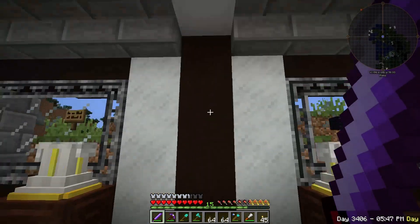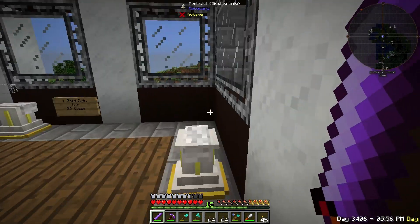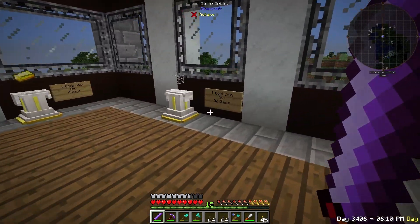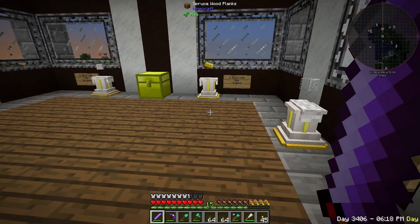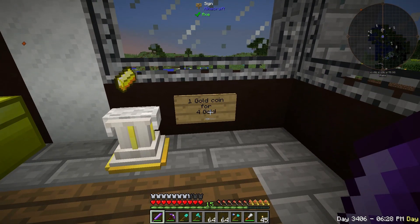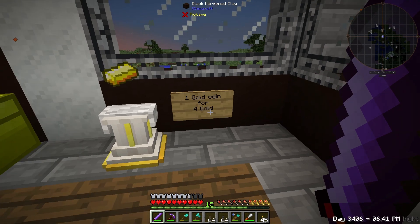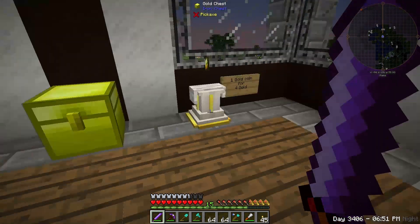Up here — if we go up, these are the elevator blocks. I did take out the ladders. We hit spacebar on the block and it goes up; hold shift and it'll go down. Up here is where I'm buying things. I have two empty spots. This is all just really grindy stuff for me that I don't want to get myself, but I'll gladly pay people for. Glass: 32 glass for one gold coin. Gold — I did increase the price; it's now four gold ingots for one gold coin. And then wool.